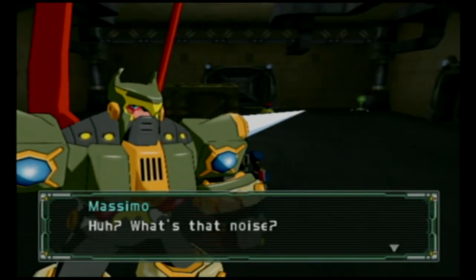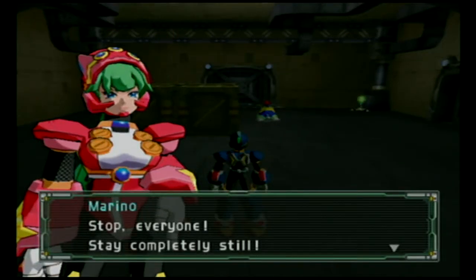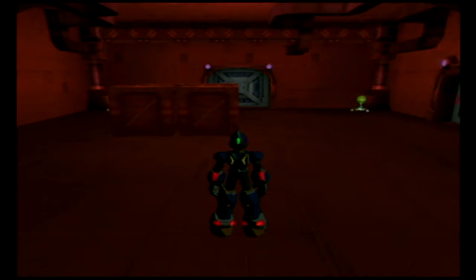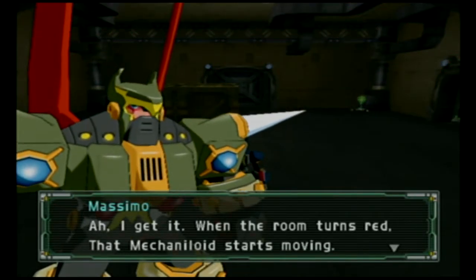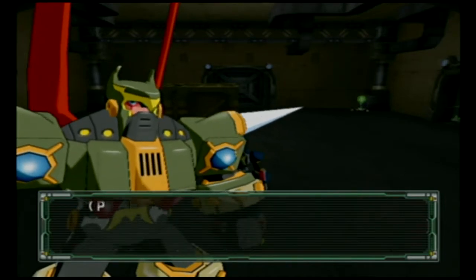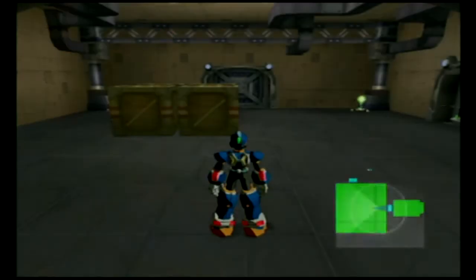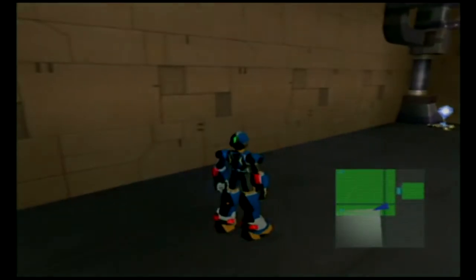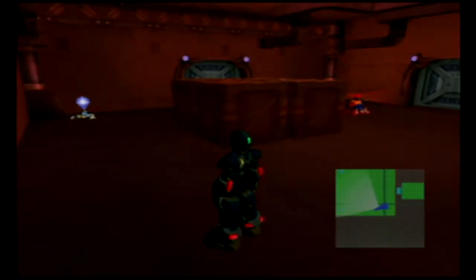Now we're introduced to the gimmick for this area. When the room turns red, that mechaniloid starts moving — stay completely still. It's all there is to it — when the room is green, let's go. Basically, if you move while the room is red, you get into an encounter.